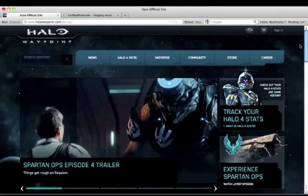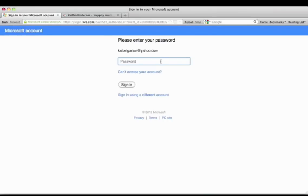First, go to halo.xbox.com, the Halo Waypoint home page. If you aren't already logged in, click Sign In at the upper right corner. Log in using your email address and your password for your Xbox Live account.